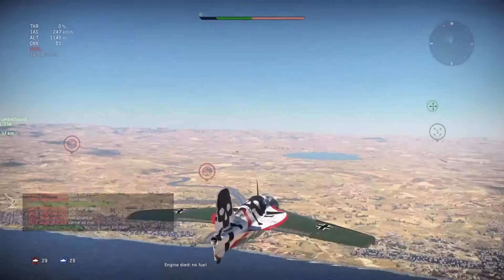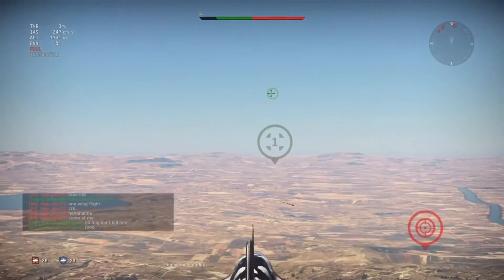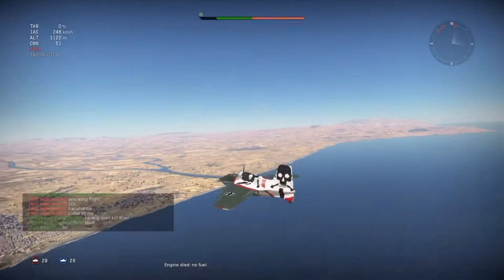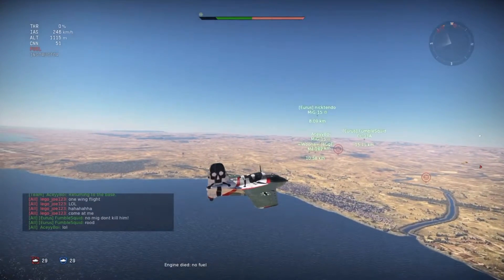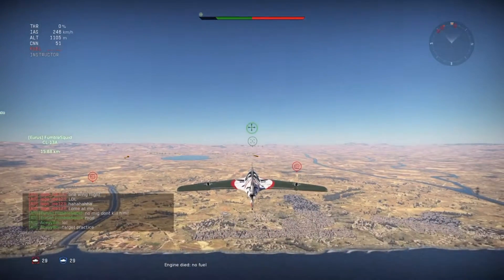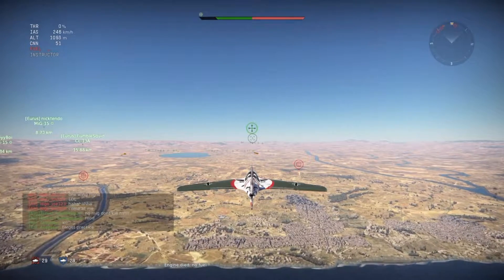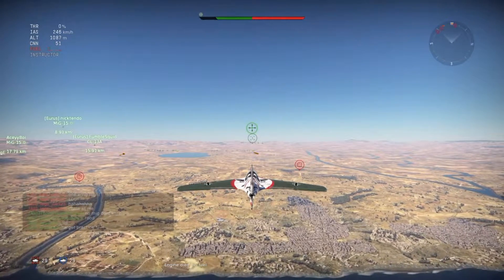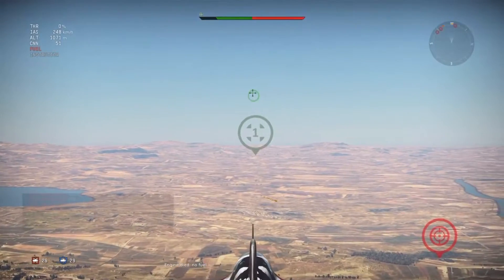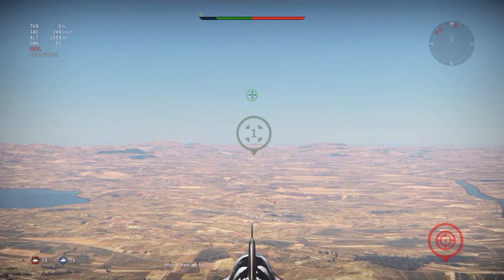A couple more tips: don't shoot out all your ammo on one target. Just squeeze the trigger once — two 30mm rounds can blow off an entire wing, as I proved with the F2H. Get high of course. Use throttle cuts when you don't need to engage a target — just glide until you see an enemy.